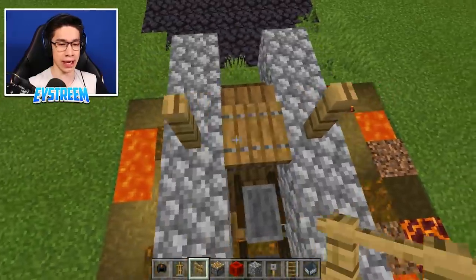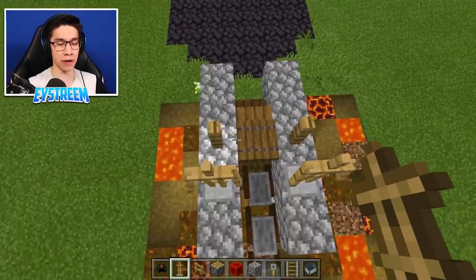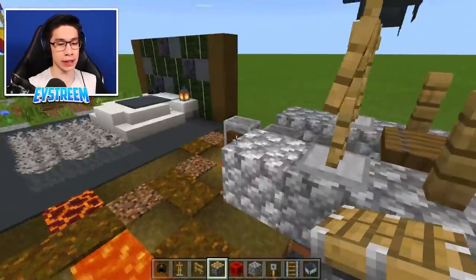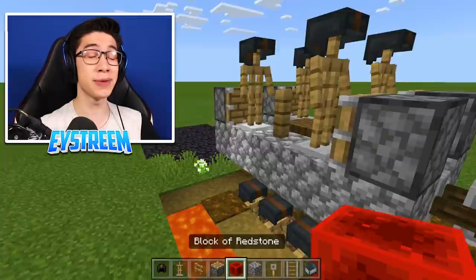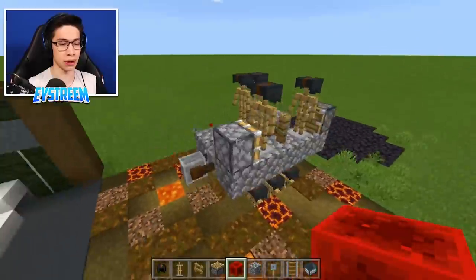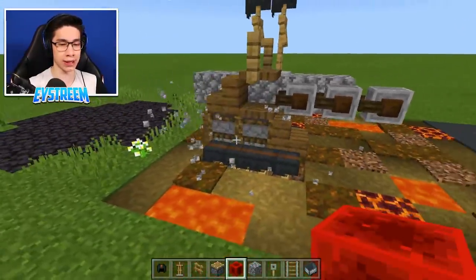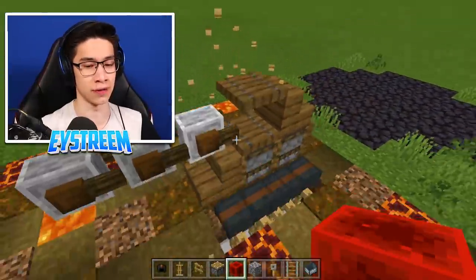Grab your oak fence and place one each in the center of the cobblestone scaffolding. Place one armor stand in front of each fence and one behind, and give each a leather cap. Grab your pistons and place one facing inwards toward each armor stand on both sides. Use your block of redstone to push the armor stands into the center fence on both sides. Destroy all of the cobblestone — and these fall nicely down. Destroy the fence blocks too.